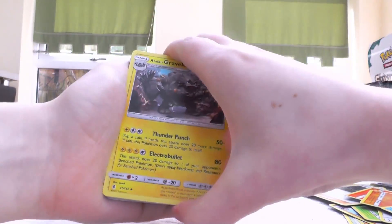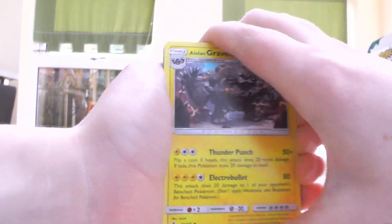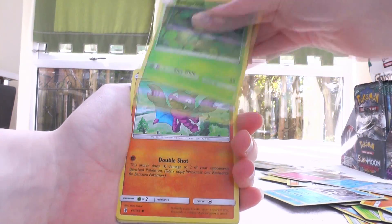Pack number four — we're still yet to have a hit. Oh my god, I think I saw something in the back. I think it might be something really good. Glalie, a long Sandshrew... I think it's something really good.